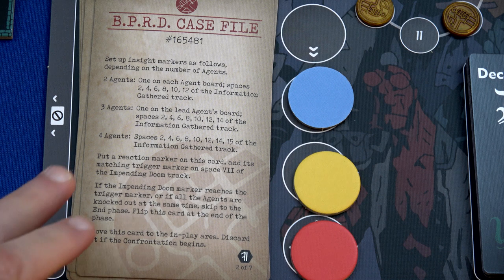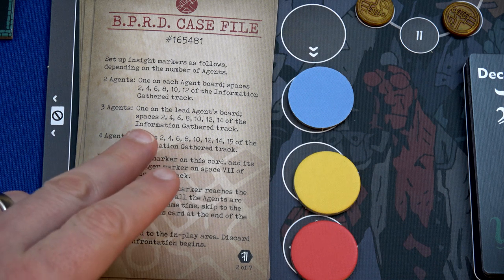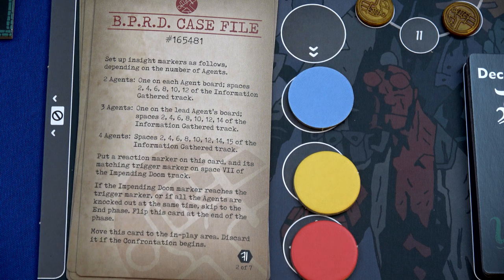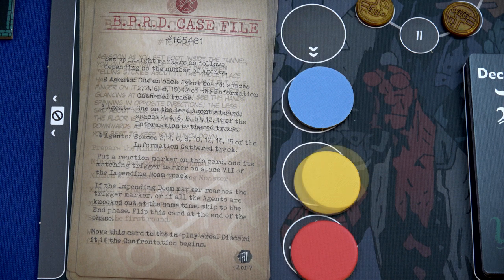Hellboy, not Hey Boy. We have spaces 2, 4, 6, 8, 10, 12, 14 of the information gathered track. We put a reaction marker on the card and its matching trigger on spot 7 of the impending doom track. If the impending doom marker reaches the trigger marker, or if all agents are knocked out at the same time, skip to the end phase.